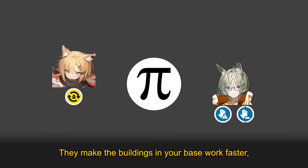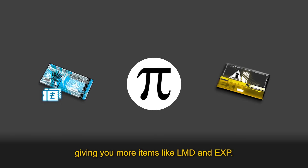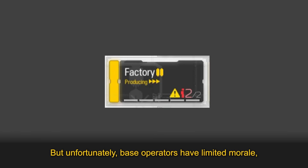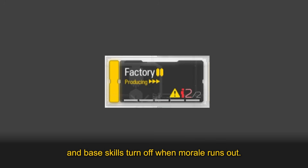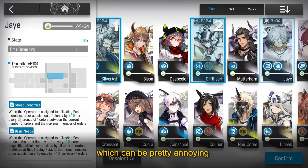Base skills are cool. They make the buildings in your base work faster, giving you more items like LMD and DXP. But unfortunately base operators have limited morale, and base skills turn off when morale runs out. So every once in a while we have to rotate them out with other operators, which can be pretty annoying.